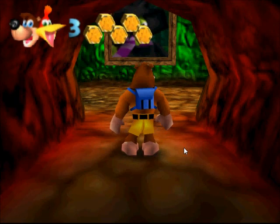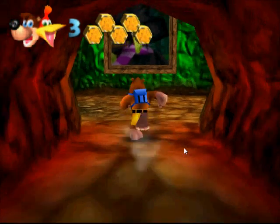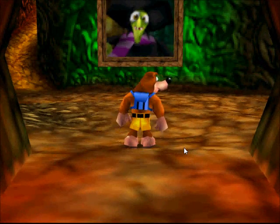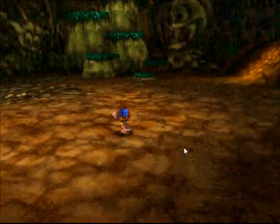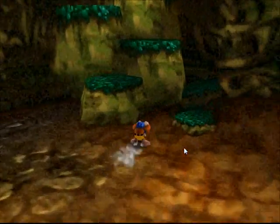So yeah, obviously you saw the cutscene at the start. The whole point is that Banjo's sister Toonie has been kidnapped by Grunty, who basically plans to steal her youth. The overall objective of the game is obviously to rescue Toonie.